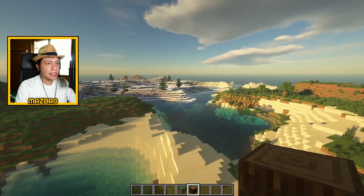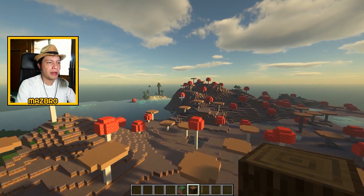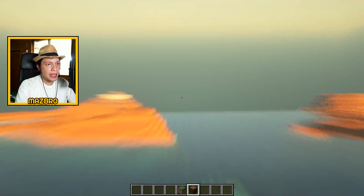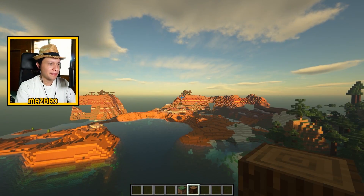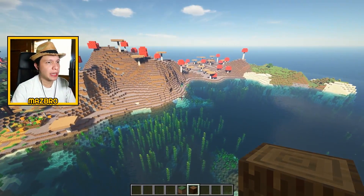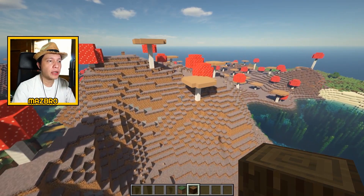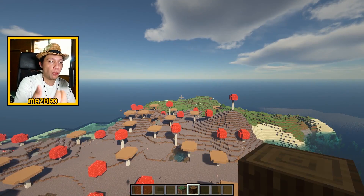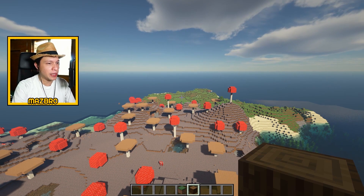Behind me is a snow biome, and if we go just a little bit towards the side of that village, there's actually a badlands biome as well. And there it is — badlands biome right on that side. So too many rare things that spawn on this seed. Not to mention mushroom biomes are awesome because you get easy food source as well as one of the rarest types of cows in the game naturally, and mobs do not spawn on the mushroom biome.